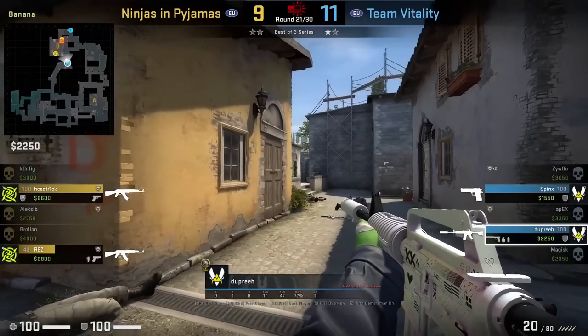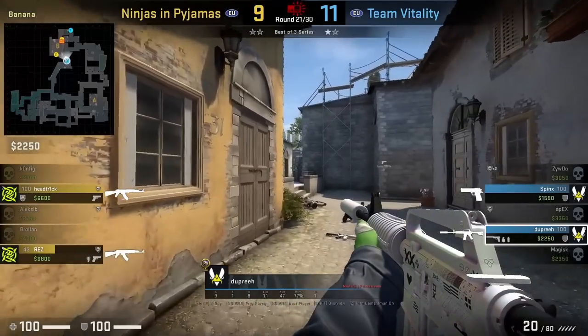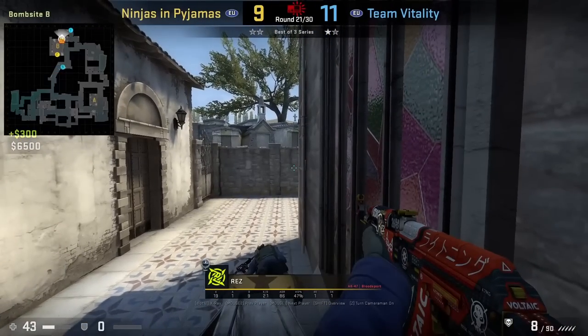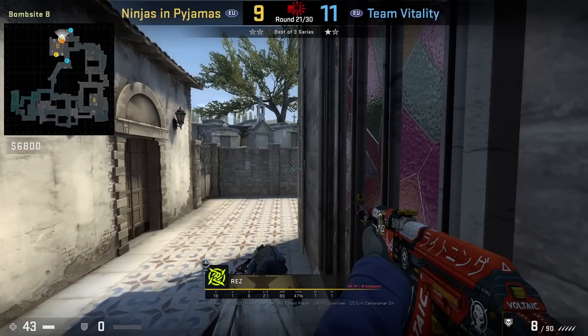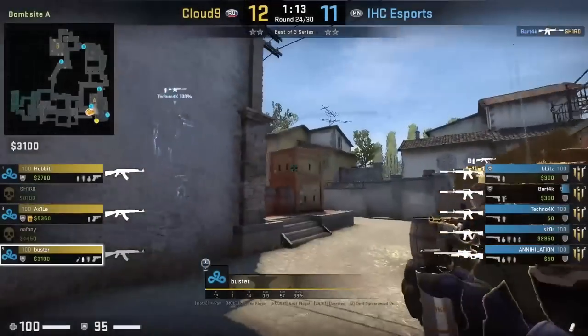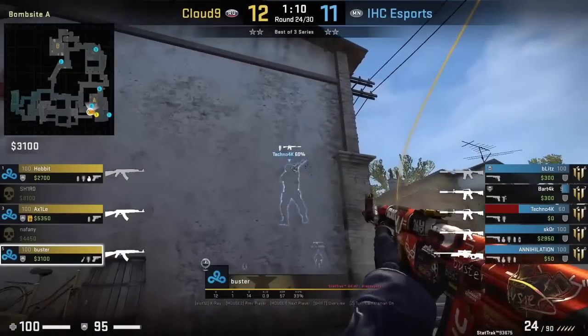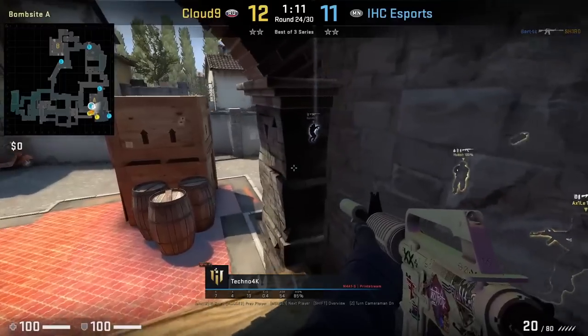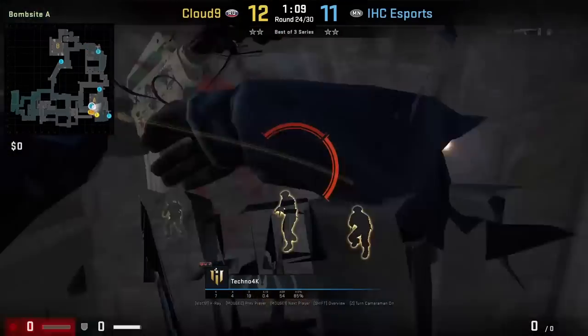Vitalia is retaking the beast site and Dupree is coming from banana, going to wallbang coffins where Rez is holding — one of the most played positions from the T's in a post plant on beast site. Buster coming up short smokes off moto from behind the bench, then wallbangs Kolzera, killing the CT playing on top of that box. Give this wallbang a try next time you come up lane.